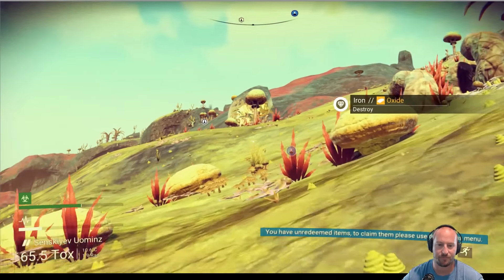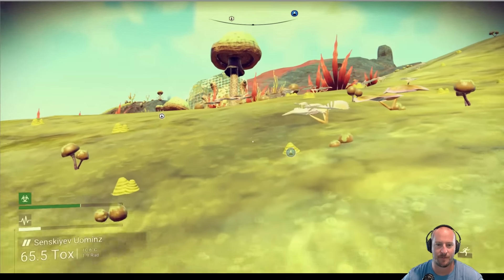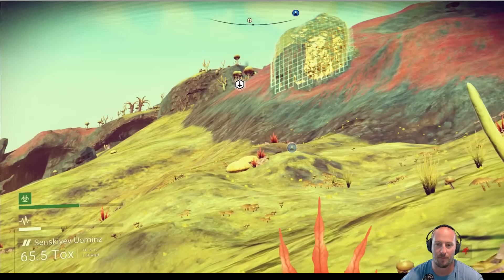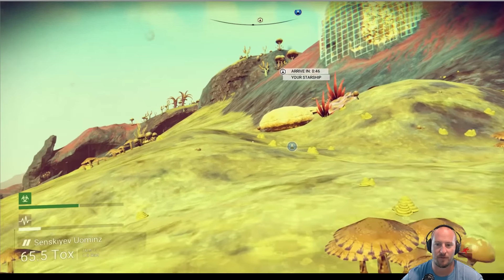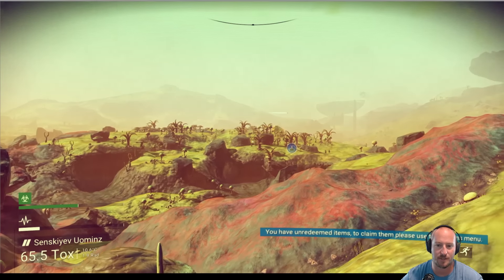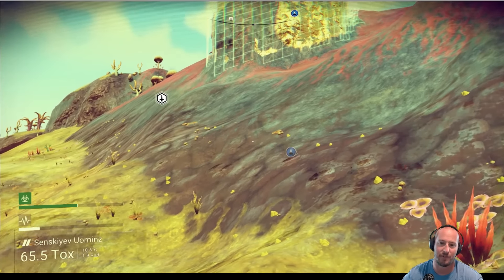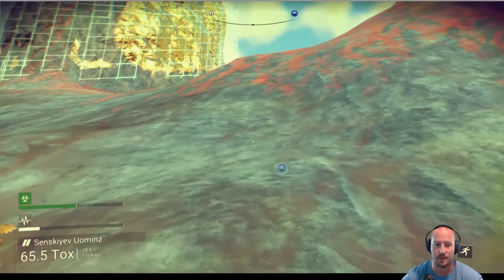Let's head back to the ship. We freed some animals, we made some friends. We mined some gold. Wow, I got really far from my ship too. Arrive at your ship in 45 seconds — that's actually kind of cool. Look at the size of this planet, though. That's probably why we are going to have to repair this ship — we'll have to use it to get everywhere in this game.